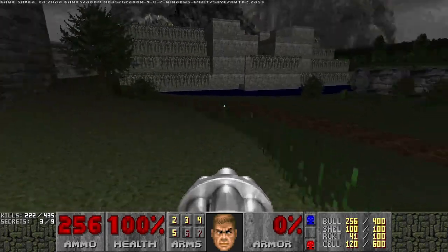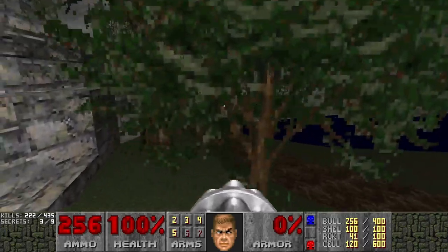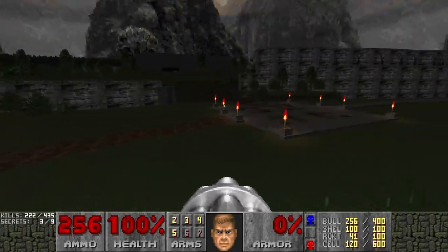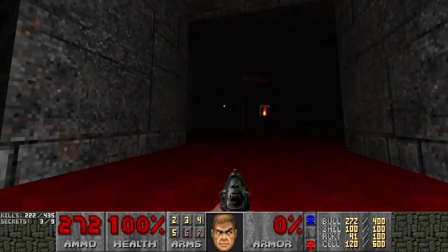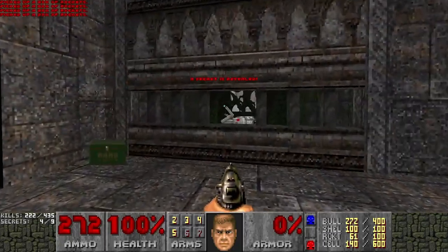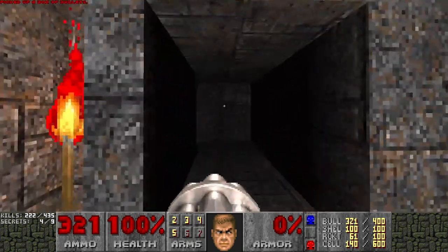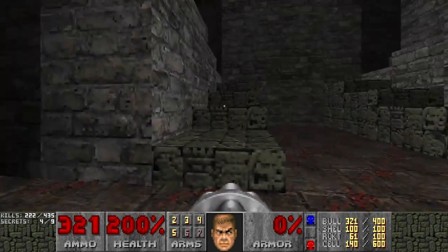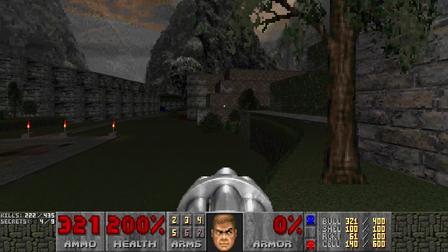We're back to the center square. Can I get back in there and get that soul sphere? You actually can — there was a switch I shot that opened this door. There we go — not that I need a BFG or anything, but just to show it off. I got a soul sphere; so far four of nine secrets.